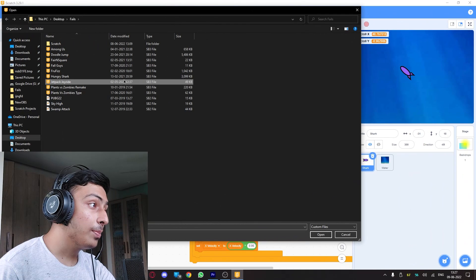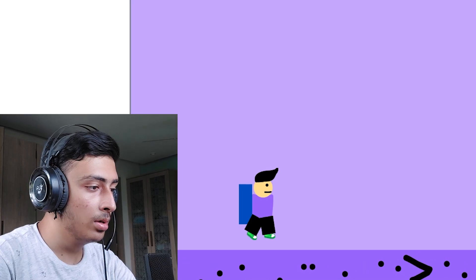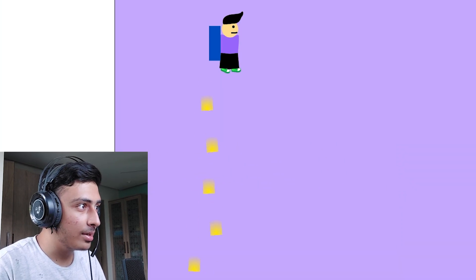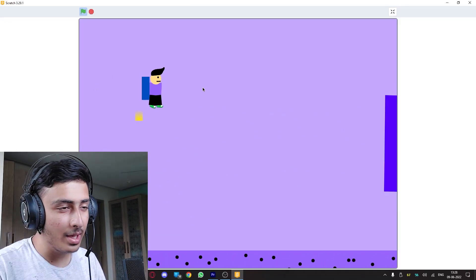Next we have Jetpack Joyride — that is epic, let's see. I have to press space I think. This is cool, it feels like the original one. These are just blue boxes, not even like fireballs or the machine they have. I lost.